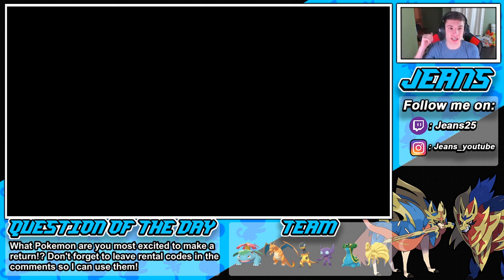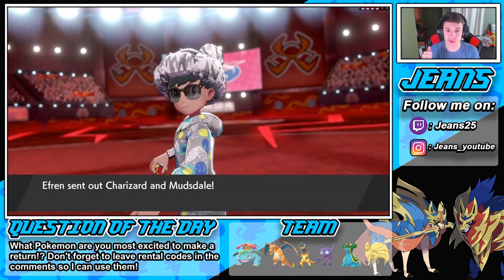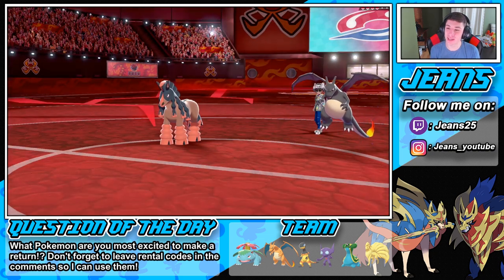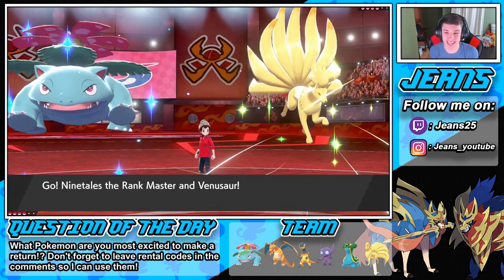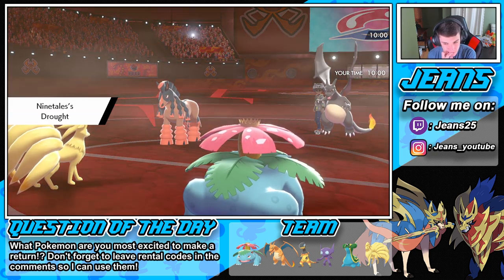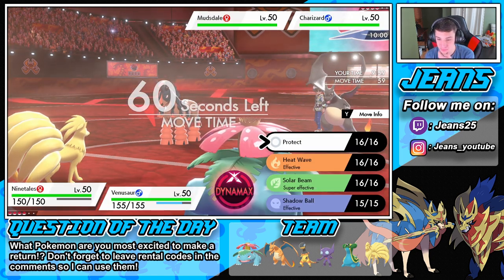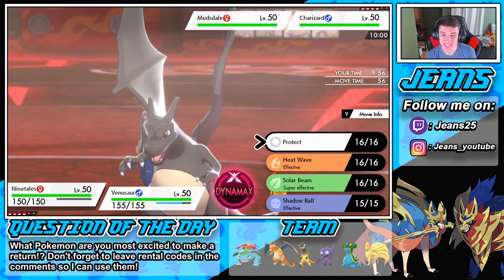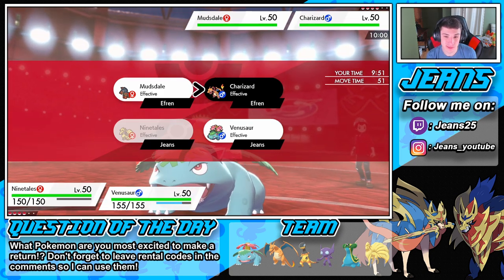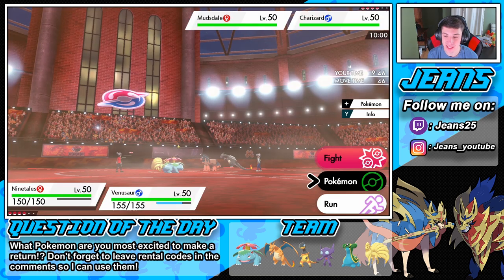Hopefully they're shiny so we get to see that. We saw an Incineroar, we saw a Venusaur - come on, give us Blastoise! He just said don't be that guy and he IS that guy - he leads Charizard. Honestly, we outspeed the Charizard. Do I sacrifice here? I could double into him - I know we outspeed him. I'm gonna go for a Solar Beam over on the Mudsdale. Do I swap into Gastrodon? You know the fire move is coming.